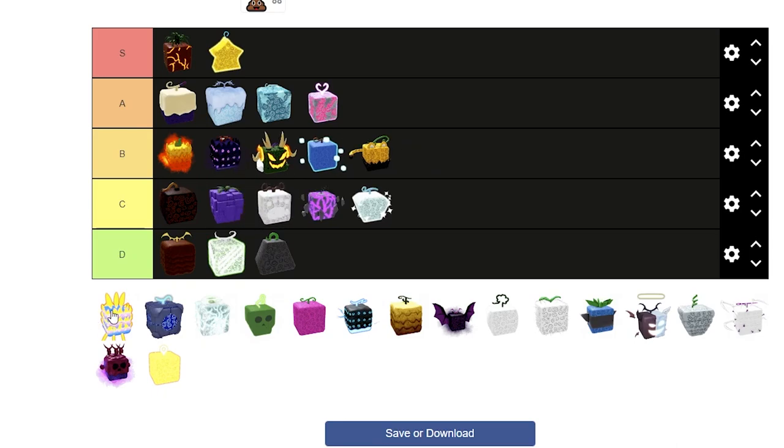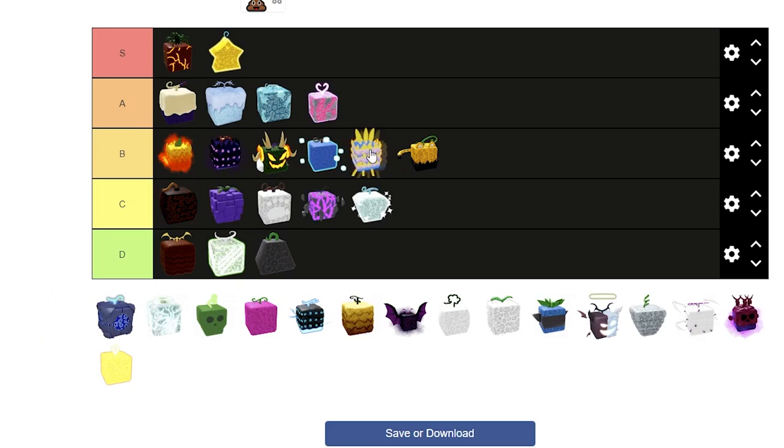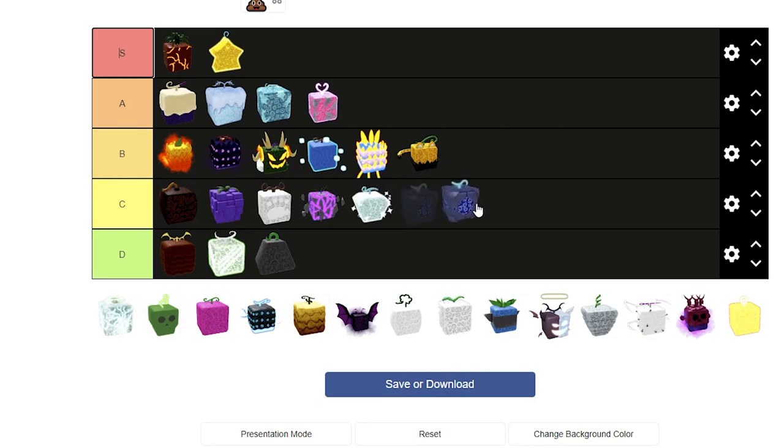Next is Phoenix. Version 1 is mediocre, but version 2 is also mediocre. I'll put it right below Control. Portal is really good for mobility, but that's not what we're marking on this tier list. We're marking the grinding capabilities — regular enemies, bosses, and all that. If it was mobility it would be S tier because you could instantly teleport across the map, but it's not. So I'll put it below Diamond.